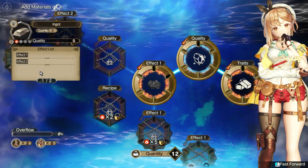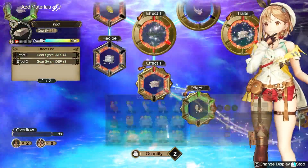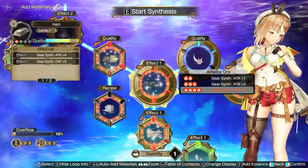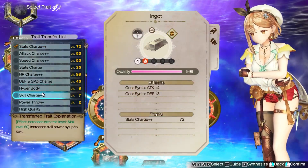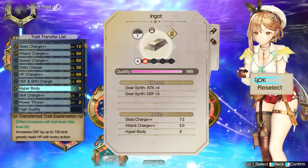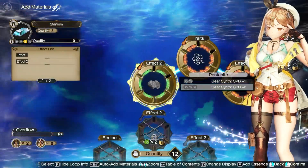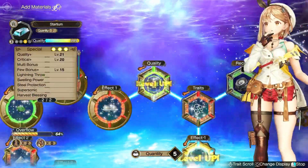First, before anything we're going to need to synthesize the best ingots possible. To do that, we need to synthesize each of them with Polaris Essence and with the following traits: Attack and Defense double plus, Attack and Speed double plus, and Stats Change double plus. We need to get these three traits.